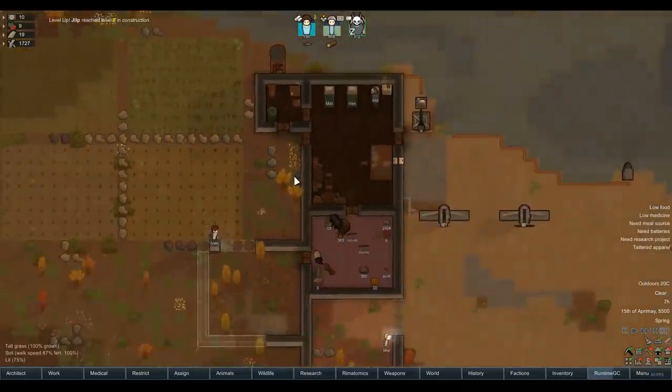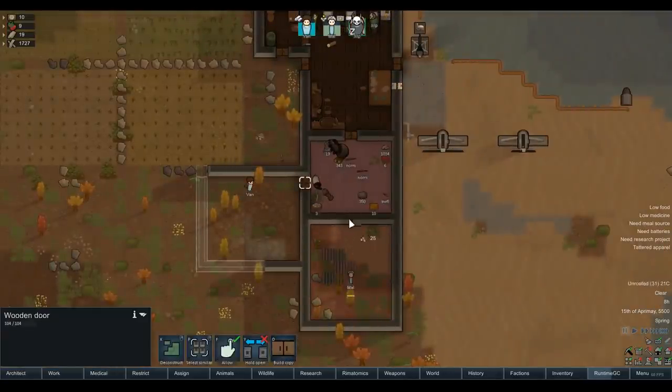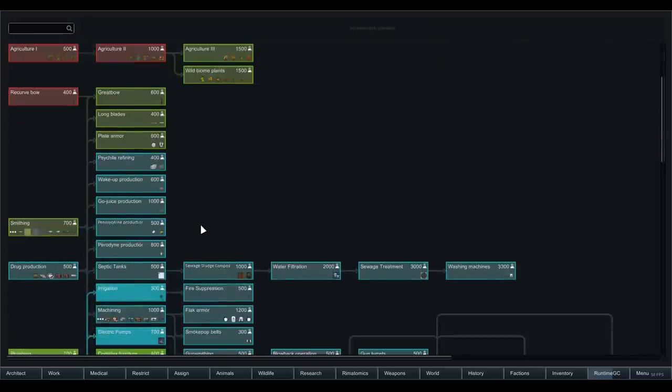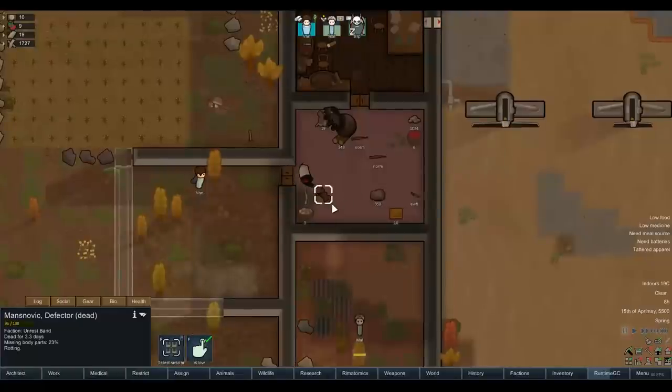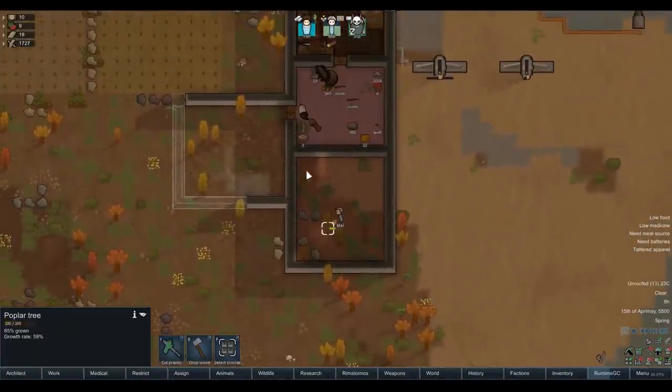I'm kind of tempted to just let these two boys sort of take over, working on the base by themselves, and then have Jill just sit there and do nothing but research — so that we can start getting up to some of those mods that we've included and start focusing on some other things as well. Under drug production or something along those lines, some of you had a very eagle eye there: make antiseptic corpse. That's what we want to go for so that we can actually use these corpses for some reason, rather than just rotting in our freezer.